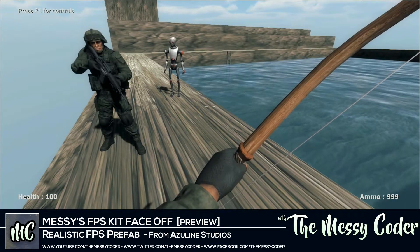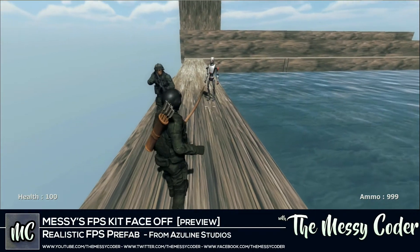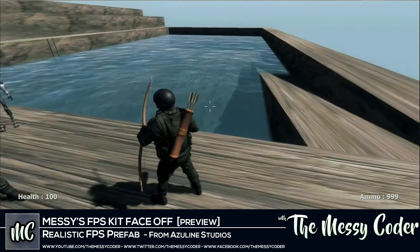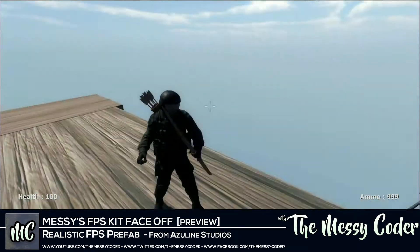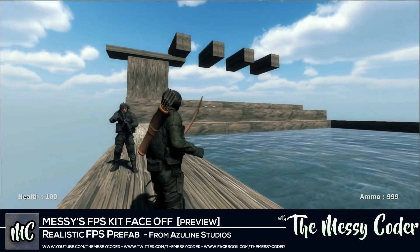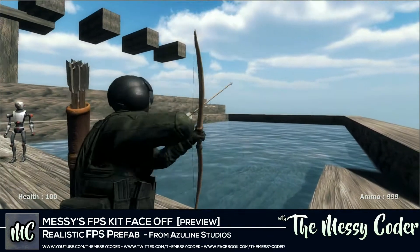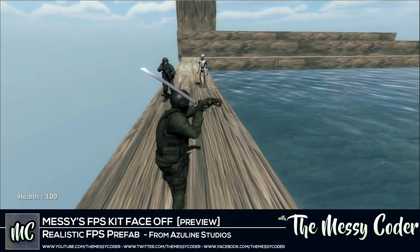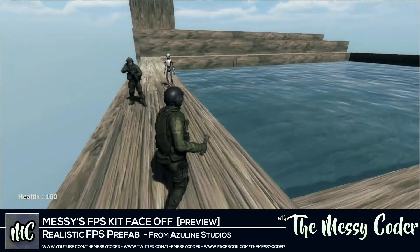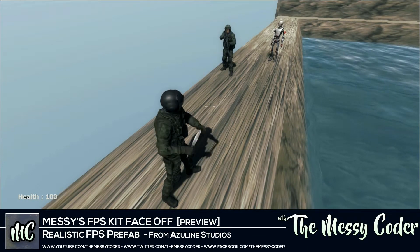So as I say, this is about $21 on the Unity 3D Asset Store. We've got first person controller and third person controller, we've got melee, we've got bows and arrows, we've got swords and shields. What about the flashlight? It's working, I can turn it on. What about the guns — do the guns work?